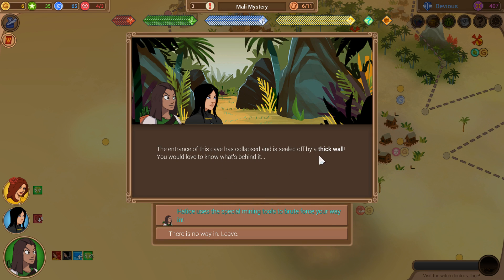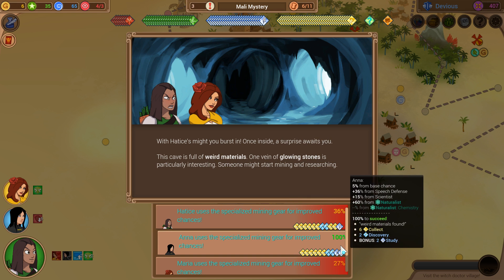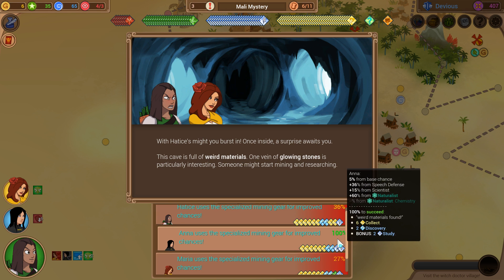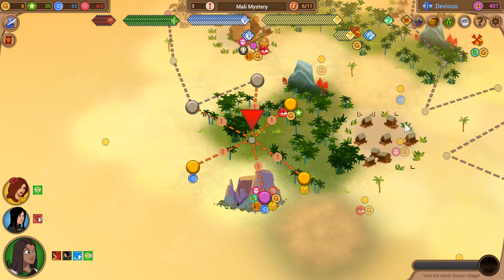The entrance of this cave has collapsed and is sealed off by a thick wall — that's fine. Hattis is mighty: burst in! Once inside, a surprise awaits — the cave is full of weird materials, and one vein of glowing stones is particularly interesting. Someone might start mining and researching. Interestingly, there are two discovery tokens on the line. I'm so glad we brought a naturalist. With the use of some specialized tools, Anna could figure out the powerful nature of these materials — from now on, they will be called Proscuracovium. After Anna's done, the crew moves out. That was pretty spectacular. This is a pretty good payout for the second expedition — I'm feeling all right.